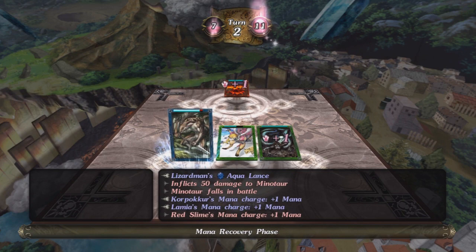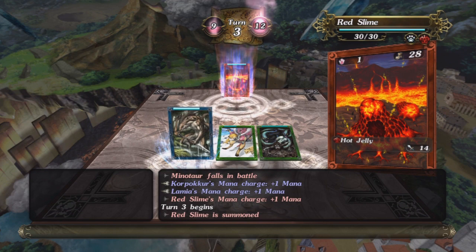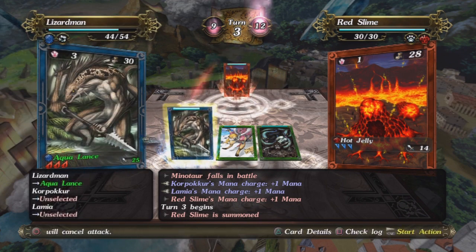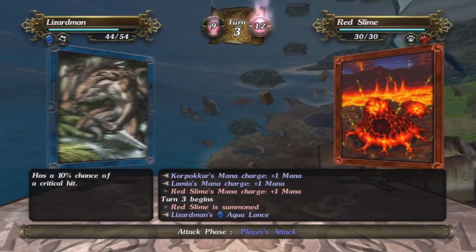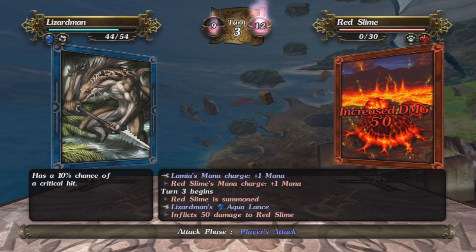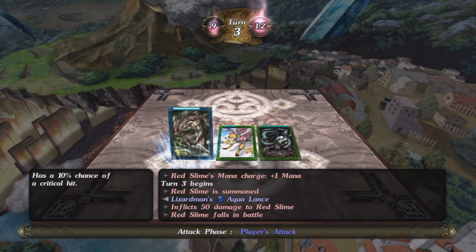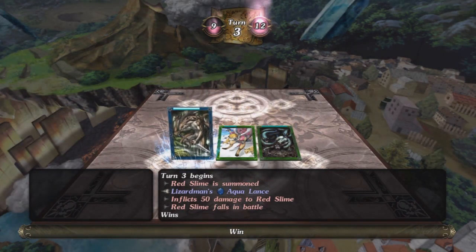As you progress through the game, you also get new card packs. At the end of this battle, I should actually unlock a new card, and I'll show you what that looks like. He's on his last card, and I should be able to knock him out. And yuppers — we got a win! This game has quite a few trophies too, if you like the trophy hunt on PlayStation 3.